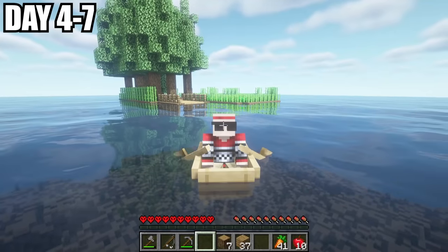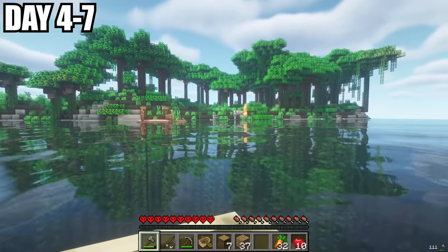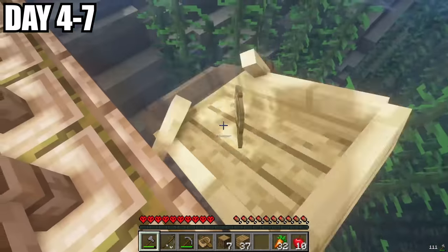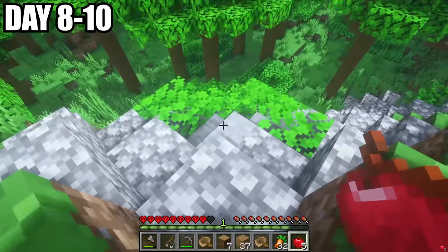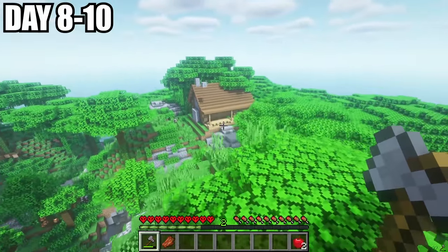We set sail for the next three days in hopes to find something. In the distance, I saw a little structure, and when getting closer, I saw a massive island. There was a dock with another boat here — could someone else be here? We spent the next couple days scavenging the island, and we found this little cobblestone pathway that led up this hill. At the top of the hill, I found a log cabin.